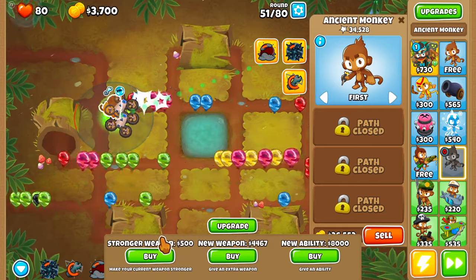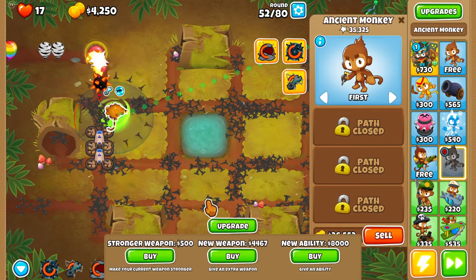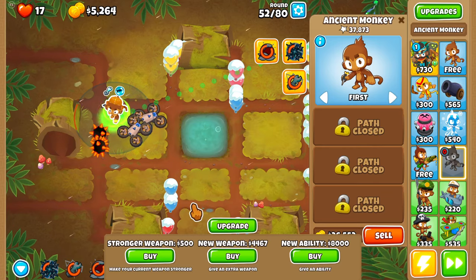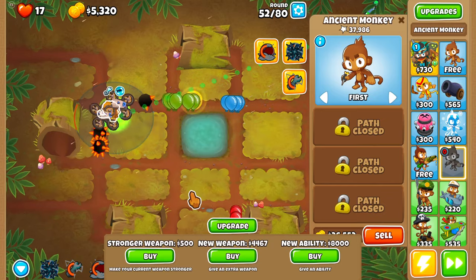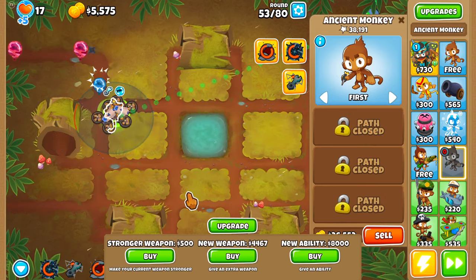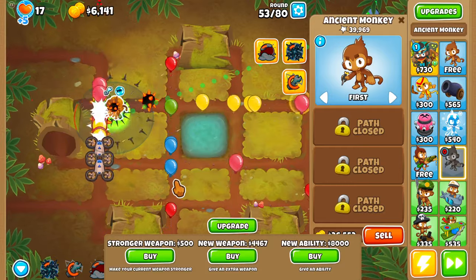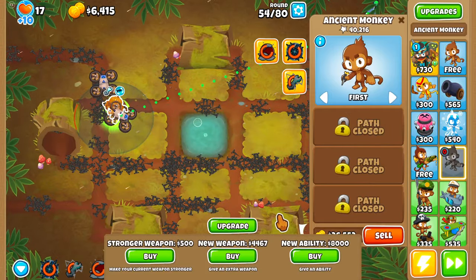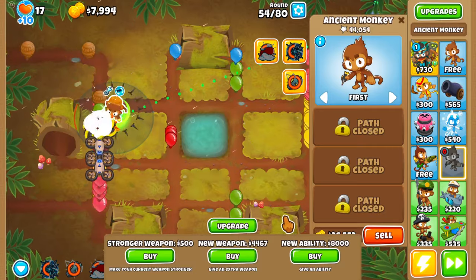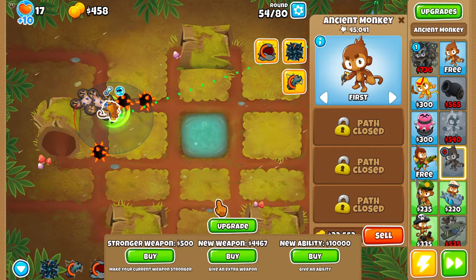Spike Balls — okay, we're barely surviving. Camos are still a very big problem. We're gonna need to get something that's gonna help deal with the camo problem. You can get MIB as an ability, so I might try to get that — at least I believe you can. I just remember hearing that you can. And yep, there we go — I was just talking about it! That's exactly what we needed.